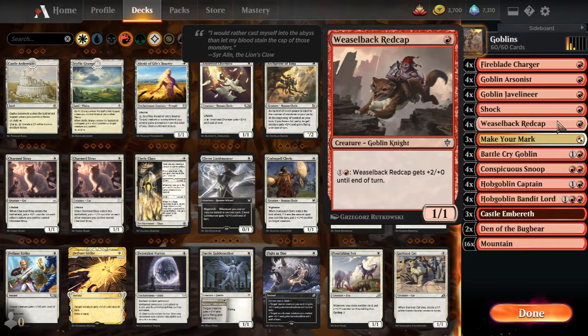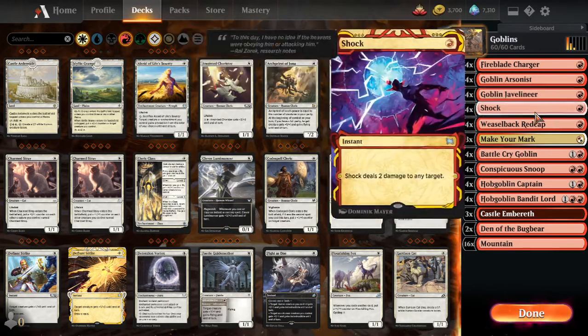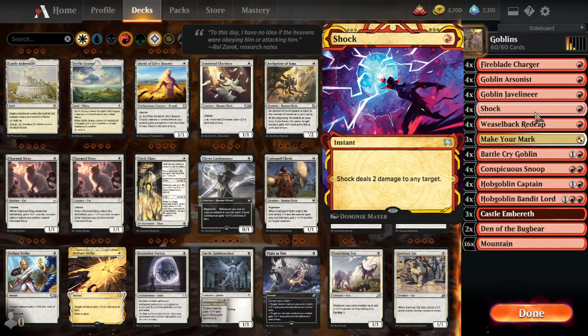Our other one-drop is the Weaselback Rider, which is also a great mana sink. It beats for one but can also get bigger power if you have a red and a generic to spend. And since we're in the business of dealing damage to win, our removal spell is Shock — 2 damage to any target for 1 mana. It can also clear away an early blocker to get more damage in.